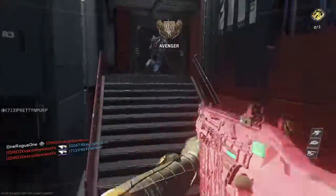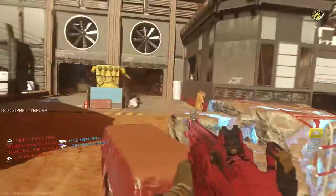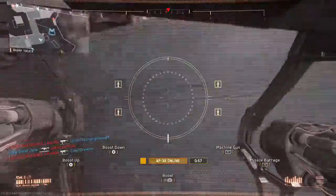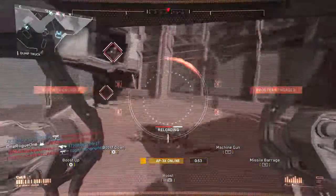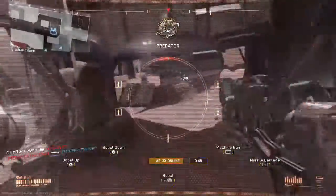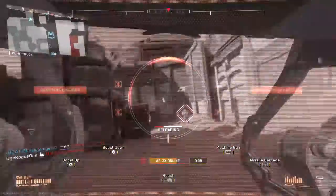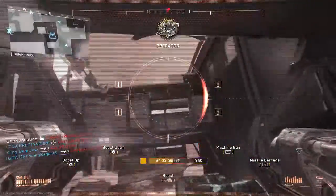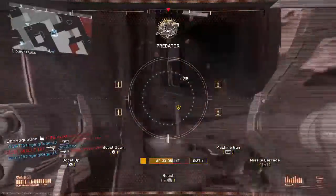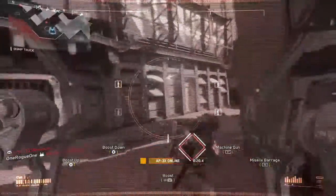Number four: weapons. We want effective weapons that actually kill. Infinite Warfare is an AR-dominant game. SMGs are weak, LMGs are okay, and shotguns are the worst I've experienced in any Call of Duty — tons of hit markers. Snipers also get a ton of hit markers. Getting a hit marker with a sniper or shotgun point-blank is unacceptable. You want good time-to-kill but also a chance to return fire and win a gunfight.